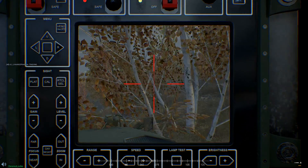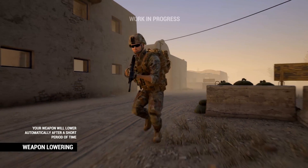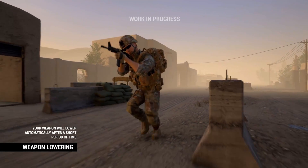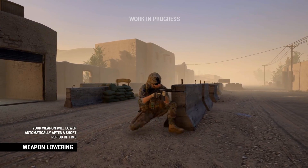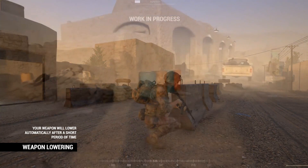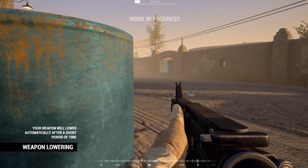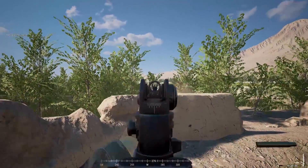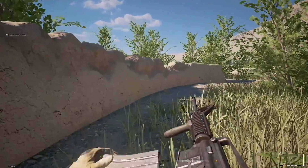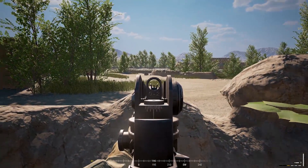Another thing you'll see enemies and friendlies do is lowering their weapons. Holding a gun up — especially something like an M4, a heavier AK-47, or AKM — is very tough. If you've played airsoft or paintball, or especially if you've been in the military, you know how heavy a weapon can get over time. Having everybody hold their weapons straight forward at a 90-degree angle all the time looks wonky. So now they're implementing a method where if you aren't shooting or aiming for a small duration, your soldier will lower his weapon realistically. If you're having a discussion with friendlies, you aren't threatening their lives the whole time.